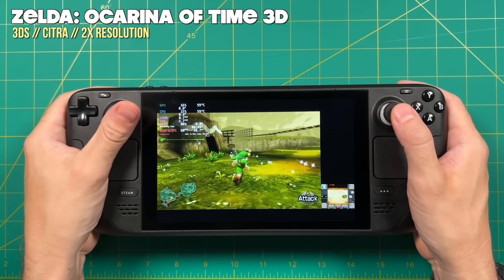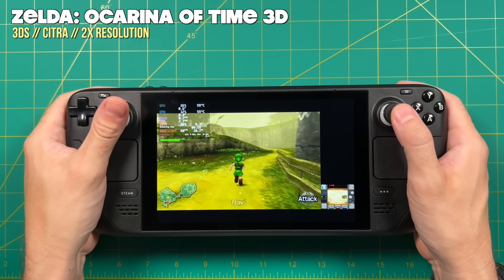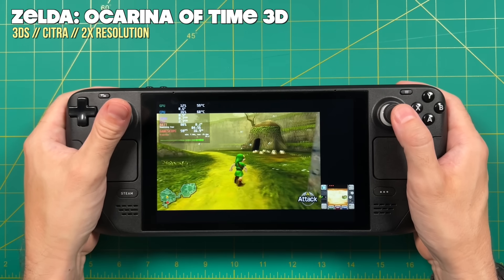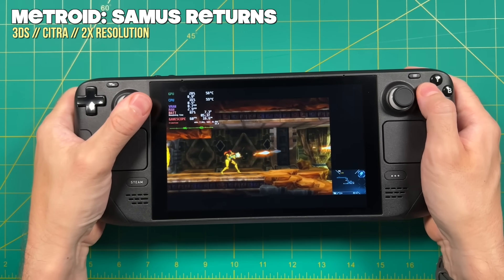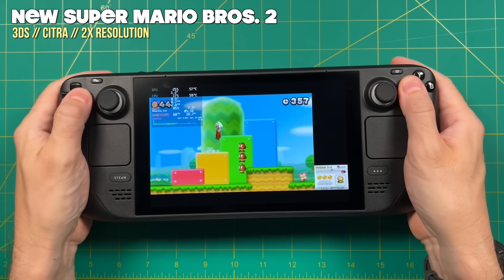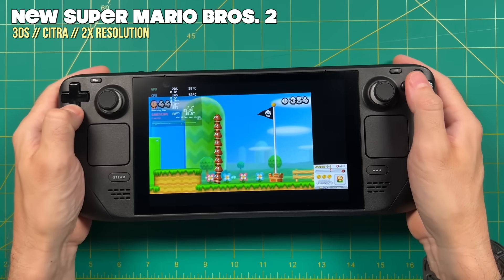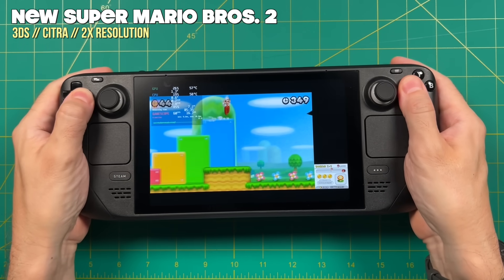Moving on, let's try out Nintendo 3DS. I'm running Citra with the default settings set up within EmuDeck, which in this case are a 2x resolution. The games are running just great. EmuDeck also comes with a controller profile specifically for Citra, which allows you to use the back paddles to do things like swapping the screens — it's super handy.